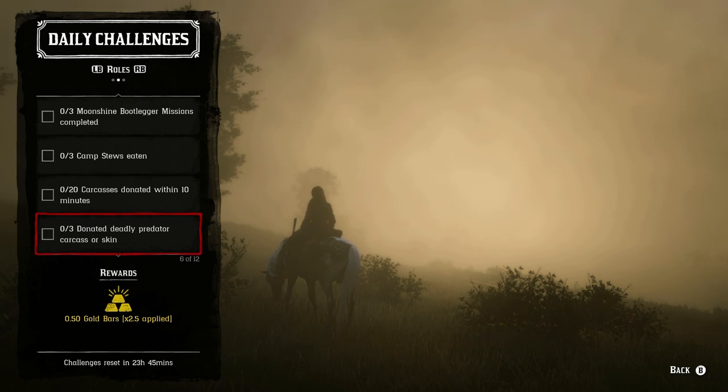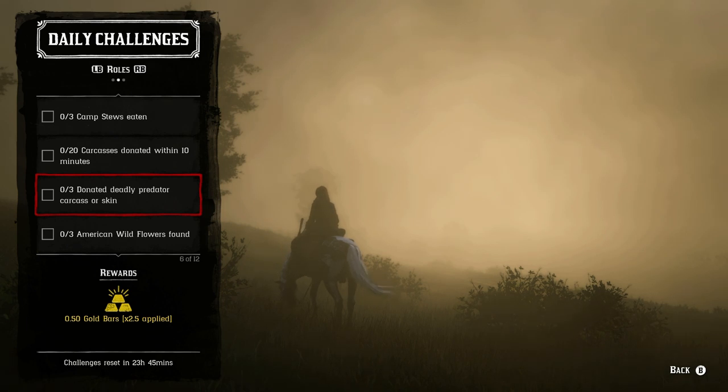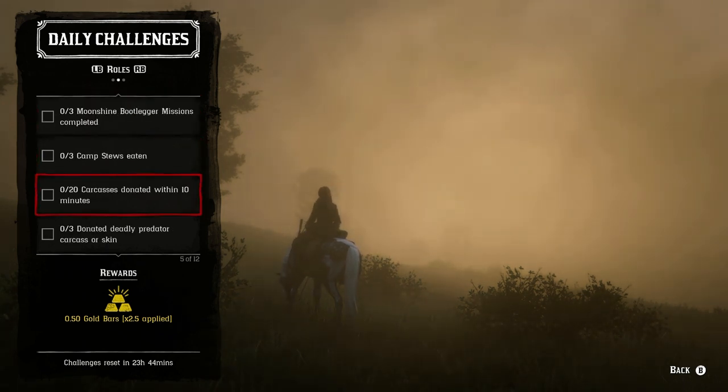Next we have three deadly predator carcasses or skins. The best place to do this is set your camp up in and around the Bayou or Blue Water Marsh area and then go get the predators. What's nice about Blue Water Marsh is at night you can find a ton of rats, plus toads and bullfrogs. So there are a lot of reasons to set your camp over there for today — you can get all three of these challenges done by just setting your camp in Blue Water Marsh and then moving it back to wherever you want afterward.